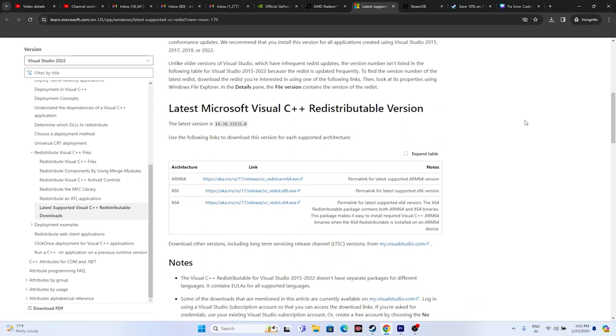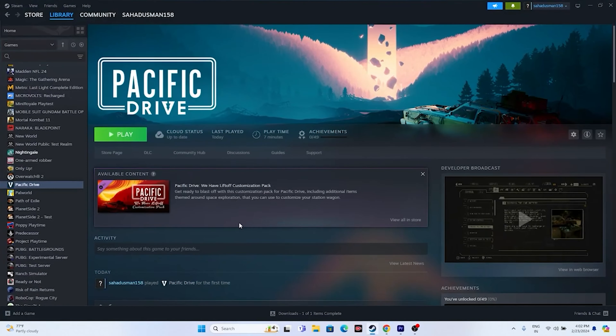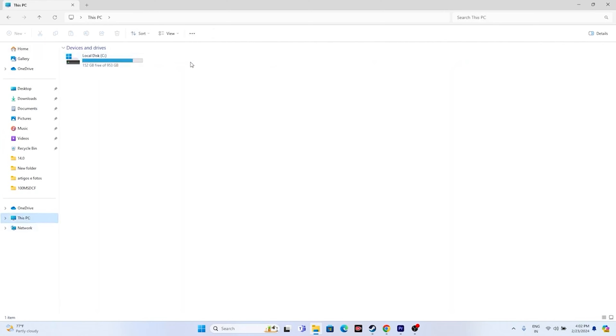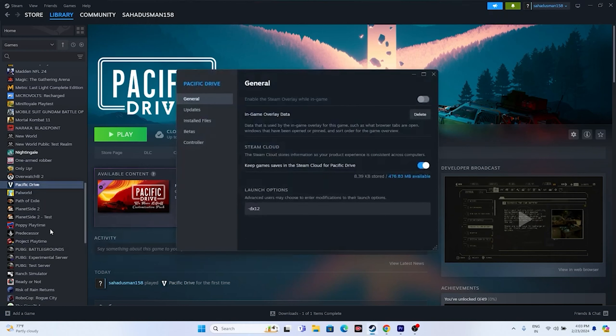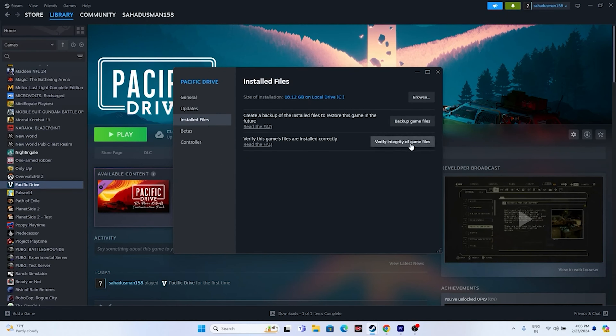The last steps: first, uninstall the game — go to Manage > Uninstall — and reinstall it to a different local disk rather than the same one. Also, verify the integrity of game files: go to Properties > Installed Files > Verify Integrity of Game Files. This will check every game file and fix any corrupted or missing files.